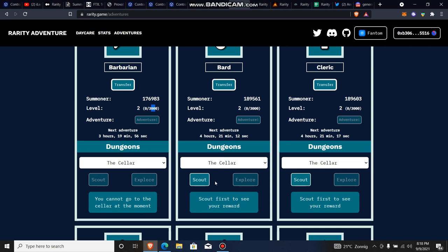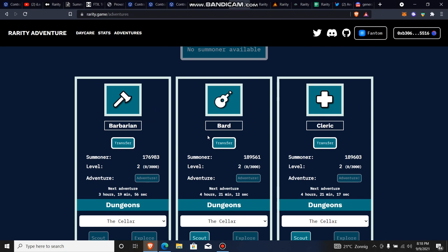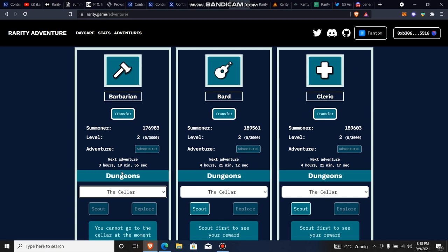Let's say I do the same thing for my bard — adventure for my bard, click Adventure, confirm the pop-up transaction, and adventure for the day, earning 250 EXP. That's how easy it is to use this interface. When it gets to the dungeon part, dungeons are what you can do when you get to level two. Once you get to level two you can go to the dungeon. Currently we only have one option, which is the cellar.